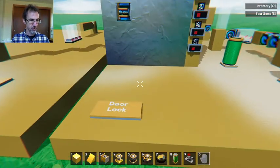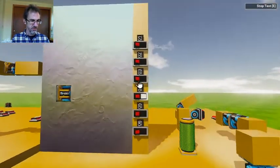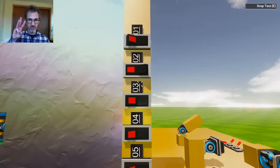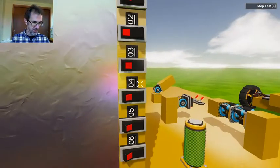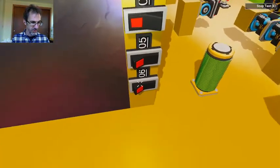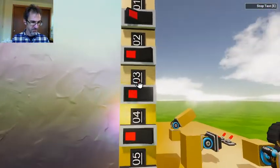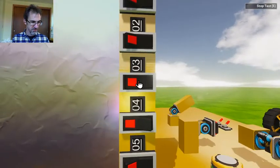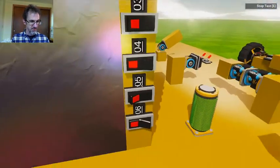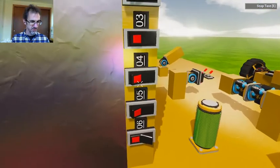Here's a fun piece — a door lock. If you know the combination, you can get through the door. It's a three-digit combination. Let's try 2, 4, and 6. Nope, that doesn't work. Maybe it's 3, 4, 6. Nope, that doesn't work either. Only if you get all three right does it work.